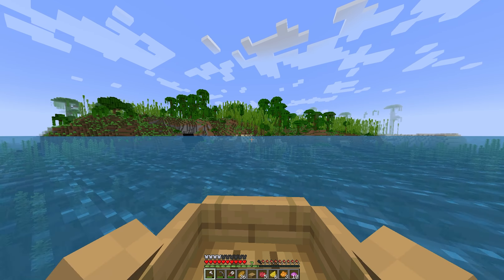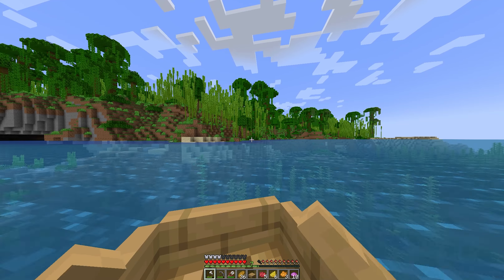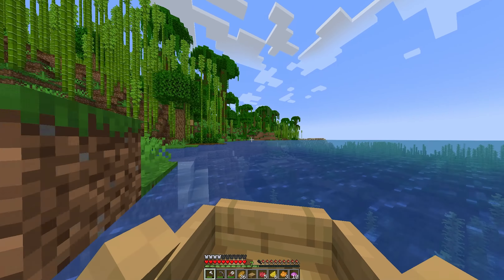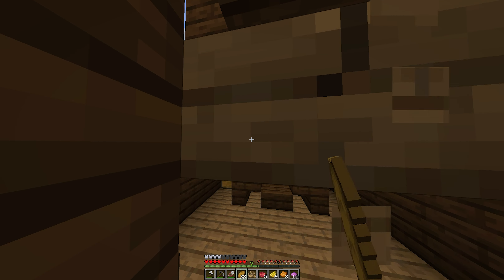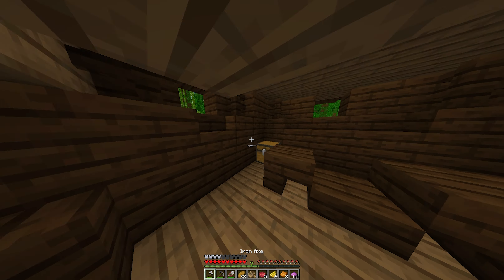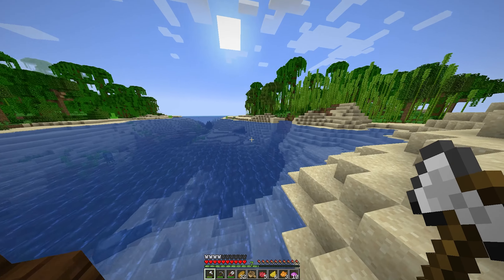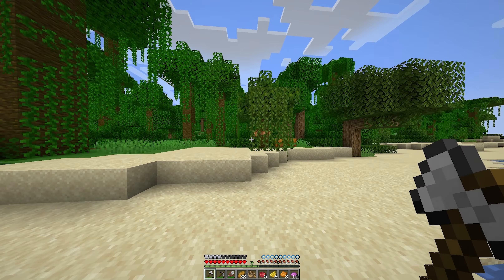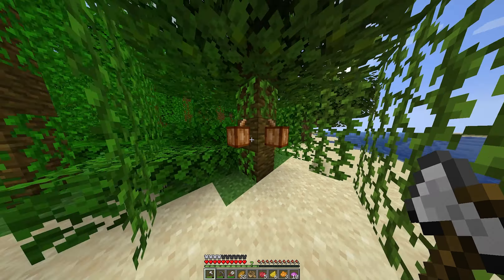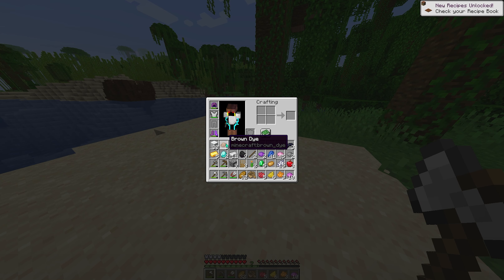A jungle biome! Let's go — we can finally get cocoa beans. Now we only need to find a desert biome, but first let's get some cocoa beans. I found another shipwreck before finding cocoa — we are stacked with loot. I still haven't found cocoa... okay, there we go, I found cocoa. Finally, even this jungle barely had any cocoa. And there we have it — we have brown dye. Now we only need one more thing, which is green dye.